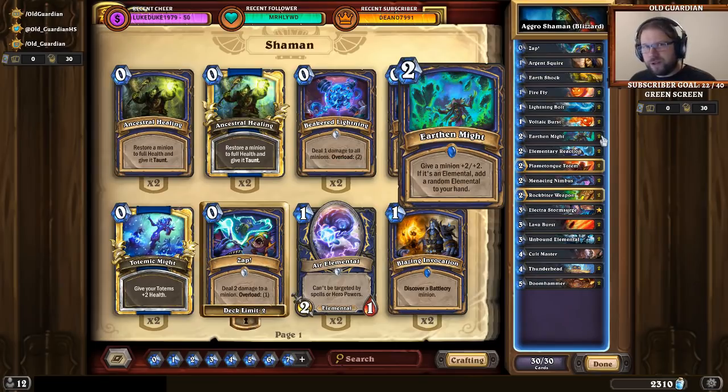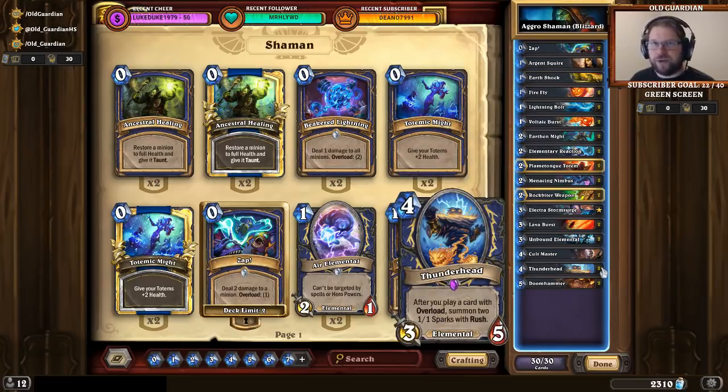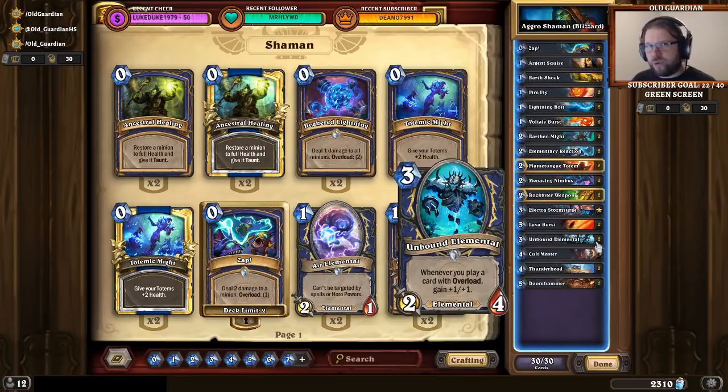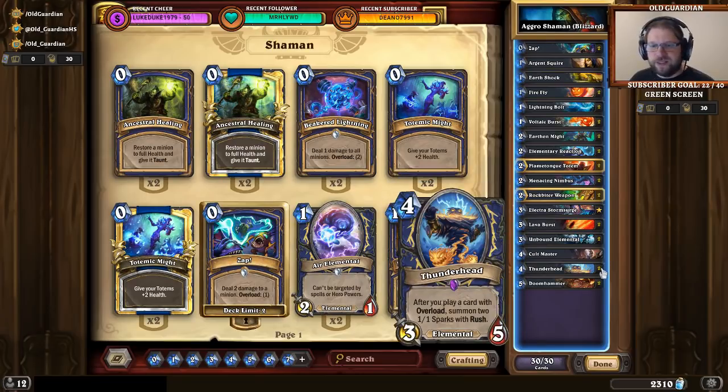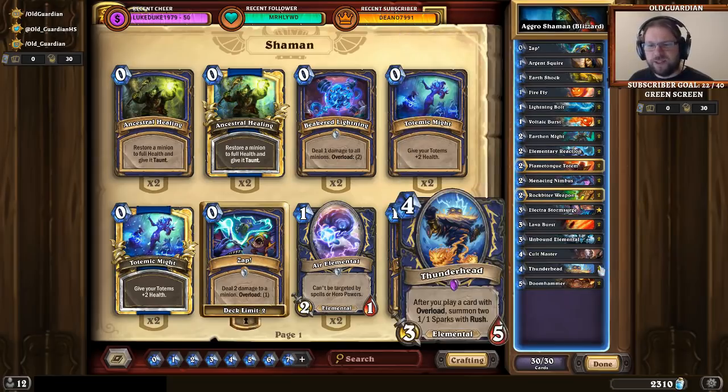And also if you can get control of the board and you get to a position where you can play your Unbound Elemental and your Thunderhead on the board, that's awesome news. Because then Unbound Elemental is going to grow every time you use overload cards. Thunderhead is going to give you 1/1 rushers every time you use overload cards. Thunderhead, some overload spells like Zap and Lightning Vault, and the 1/1 tokens summoned from Thunderhead are actually your main way to push through taunts.